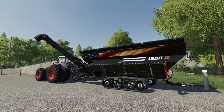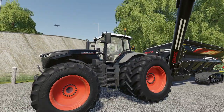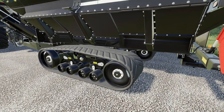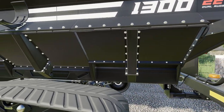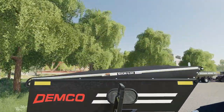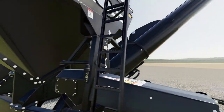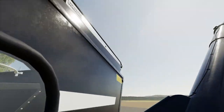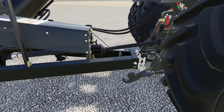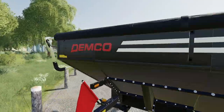Now let's take a look around a fully customized, fully spec'd out 1300. I'm pulling it with a modded FIT 1050 Voreo. You can see the Camso tracks — every single bolt was individually placed, which is insane. The tarp is on top, and there are stairs. The chains are installed on the front. Around back we have the full set of lights with the oversized sign and the hitch.